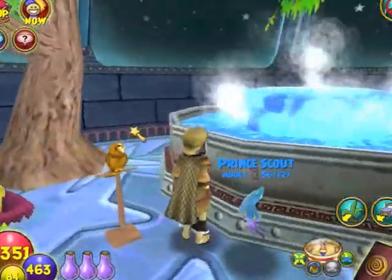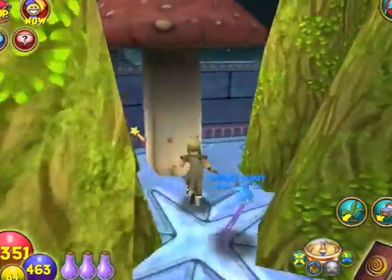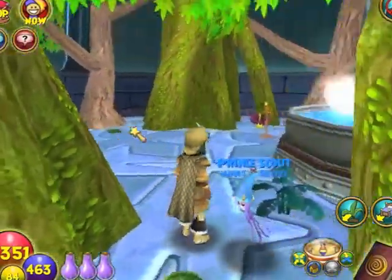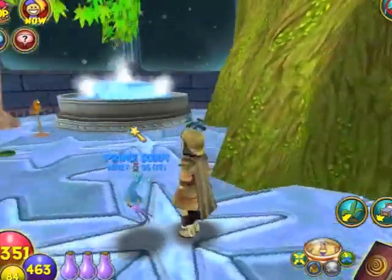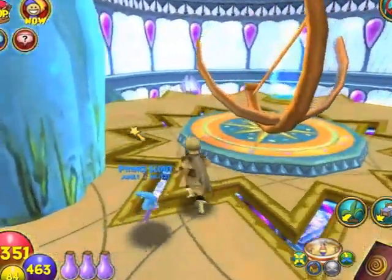This toadstool over here — I got that from Avalon. The rest of the stuff mostly comes from the bazaar. I just farm around and look for things that match the house. That's pretty much the house tour.